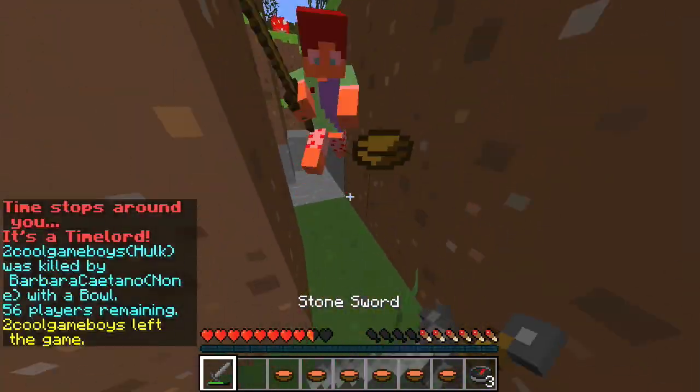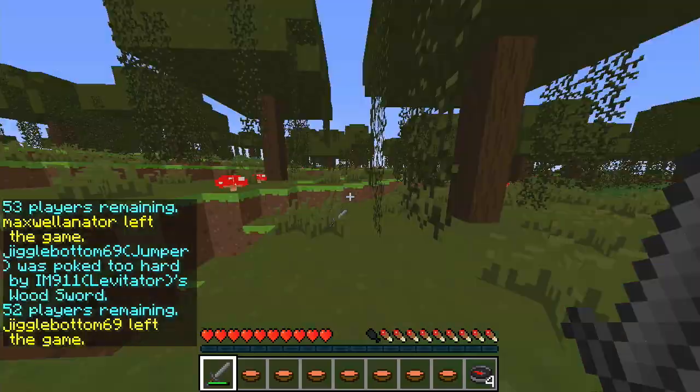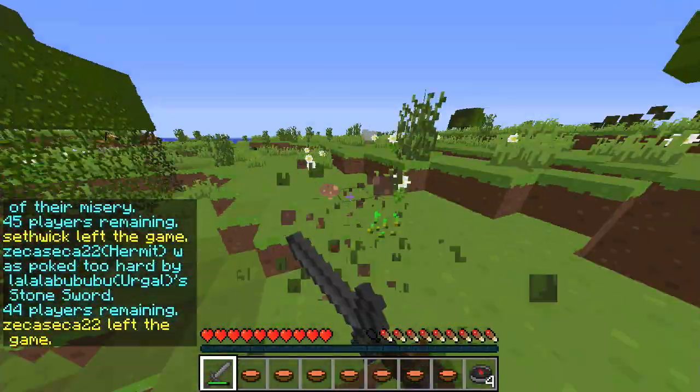I get full health and then I get Time Lorded by Mr. Bob, who's not wearing pants because they're just a theory. Bob dies and logs out of the game and I get credit for the kill.